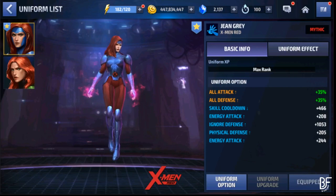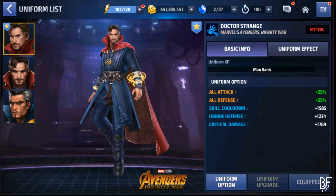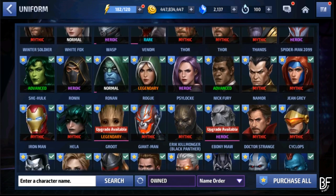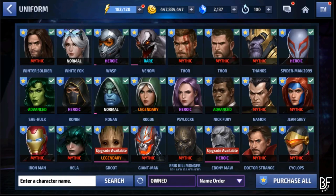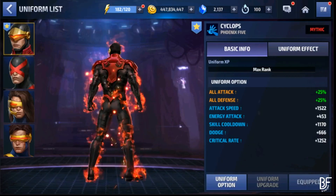Jean Grey with her X-Men Red uniform becomes an absolute beast in both PvE and PvP. Dr. Strange's Infinity War uniform is also a must-buy — in PvE world boss content he has the highest damage due to his tier 3 skill. However, in giant boss raids, timeline battle, and world boss ultimate, Jean Grey is number one overall. For world boss and world boss ultimate, Dr. Strange is the best DPS, but including PvP and giant boss raids, Jean Grey is the best blast character in the game.